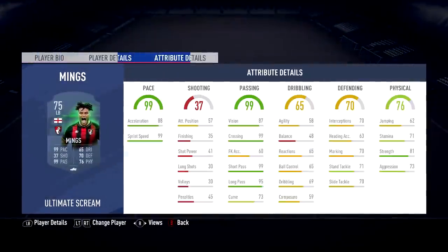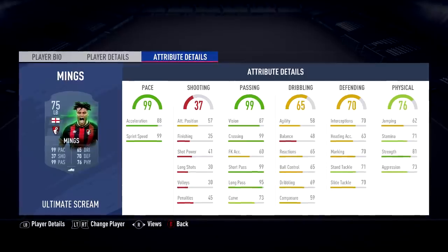For left back, we've got another one of the new updated Scream cards — Tyrone Mings, 99 pace left back, 88 acceleration. He could actually be pretty sick — I might even have to use him on my actual team.